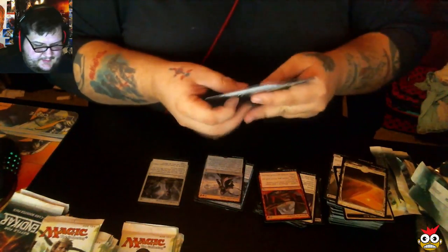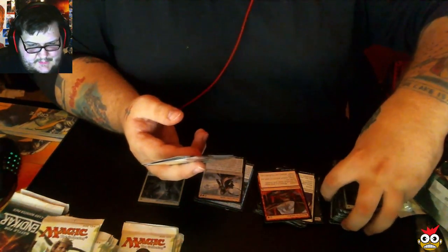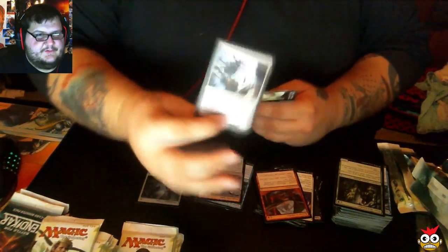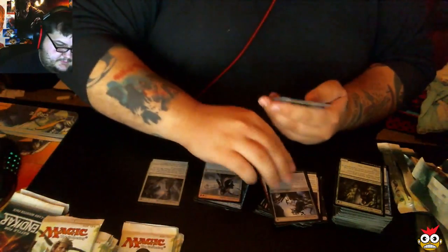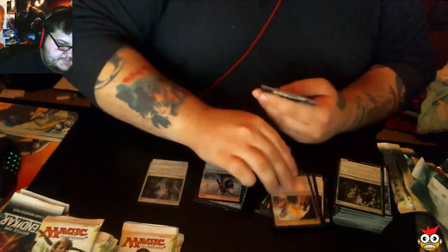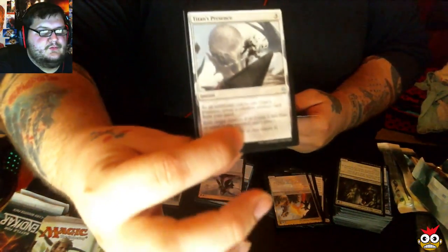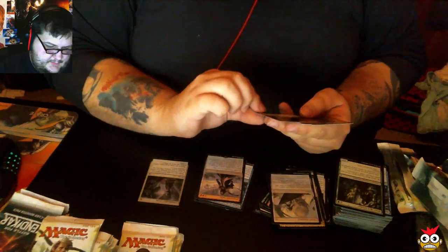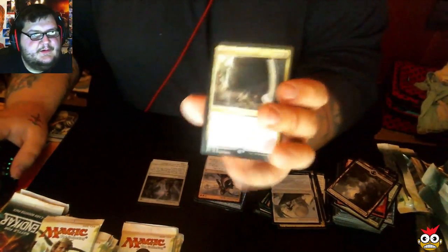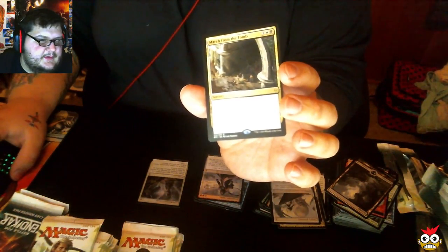I've got to do something about my lighting, it's terrible. Hopefully one of these days once I'm rich and famous or something. Our first uncommon for this pack is Skitterskin — it's strong. Our second uncommon is Ulamog's Nullifier, third uncommon is Titan's Presence. Our rare is March from the Tomb. We're going to switch to Camera 2 to make this a little bit better for you guys.